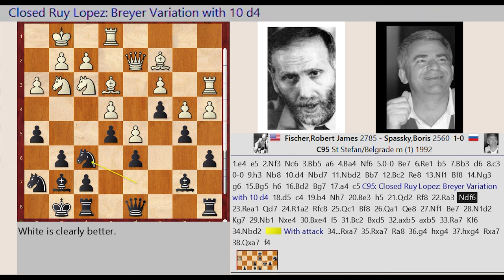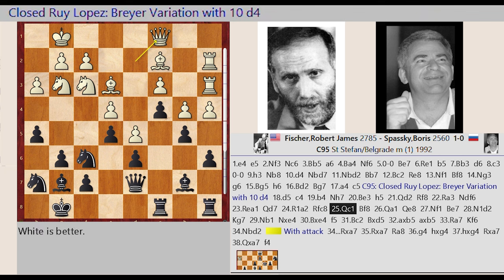Knight D7 F6. Rook E1 A1. Queen D8 D7. Rook A1 A2. Rook F8 C8, Queen D2 C1.